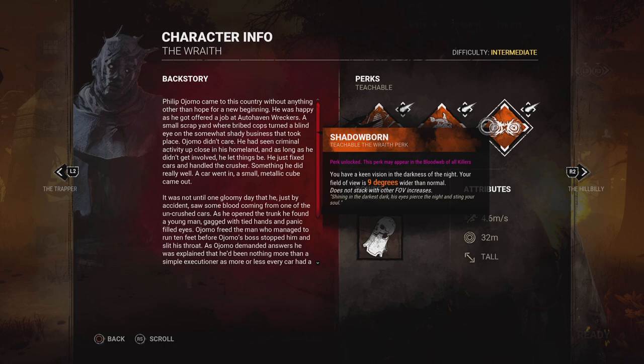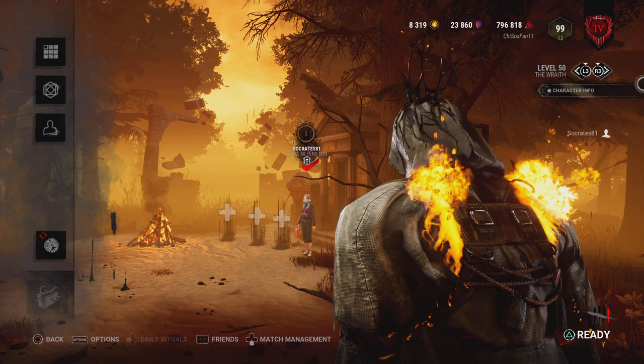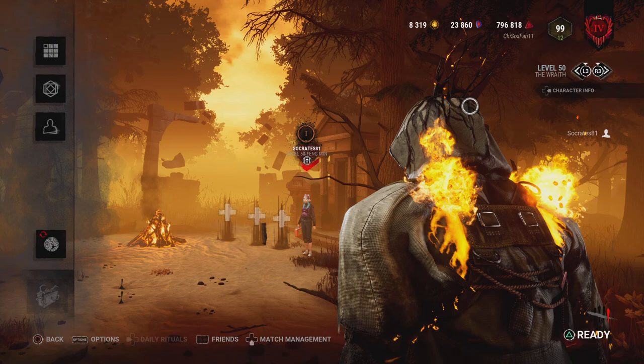The Wraith's last perk at level 40 is Shadowborn, which gives you a wider field of view. This is a great perk if you're playing Nurse, but almost every other killer doesn't really benefit from it. The main thing it does is give you a feel that you're moving faster than you actually are due to the wider field of view. Unless you're playing for an adept Wraith or playing Nurse, it's not really a perk you want to run. Many Nurse players run this — I run it when I play Nurse — but on Wraith it's not particularly good.